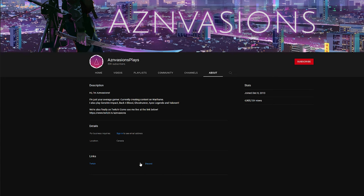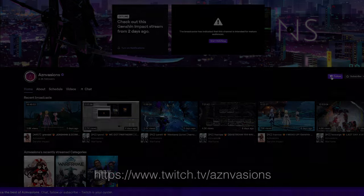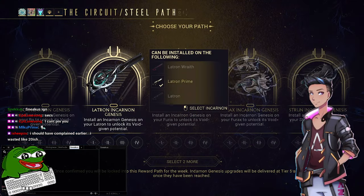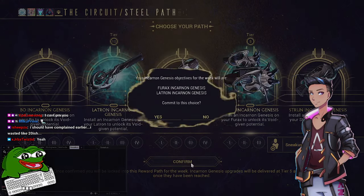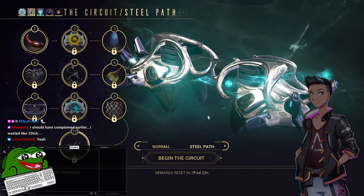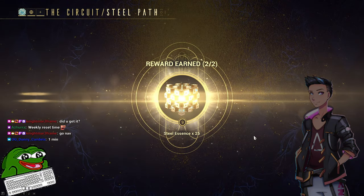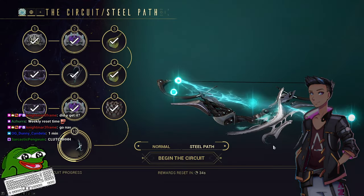As always, these weapons are the second generation of Incarnons shipped with the Duviri Paradox update. The only way to get them is from Steel Path Circuit mode after clearing the quest and having Steel Path unlocked. You need to pick two of the weapons on rotation to work towards. Clearing rounds gives points to point tiers.